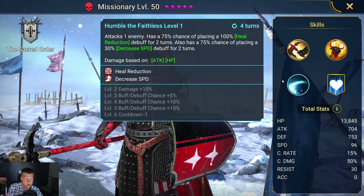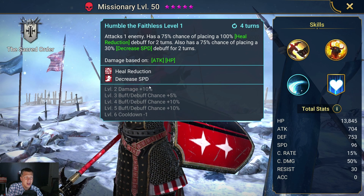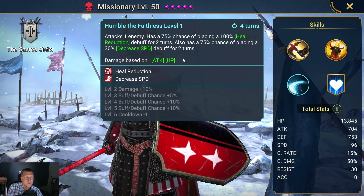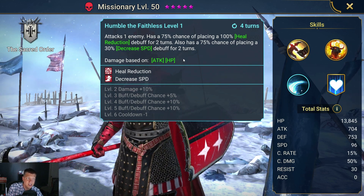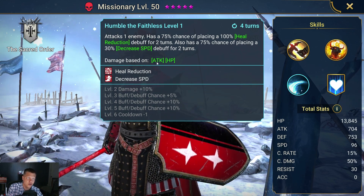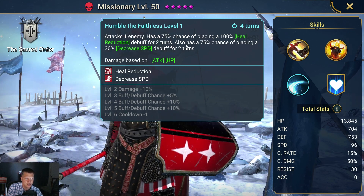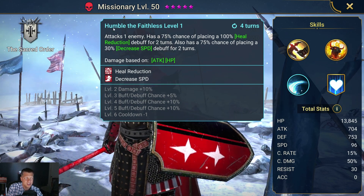His A3 also has a 75% chance of placing a 30% Decrease Speed. You can get this to a 3-turn cooldown and really buff up the chance. Missionary would be really good against the Spirit boss. He's Force Affinity so he won't be as accurate, but in that situation you'd just be hoping for the Heal Reduction. He's very viable in the Spirit Keep.